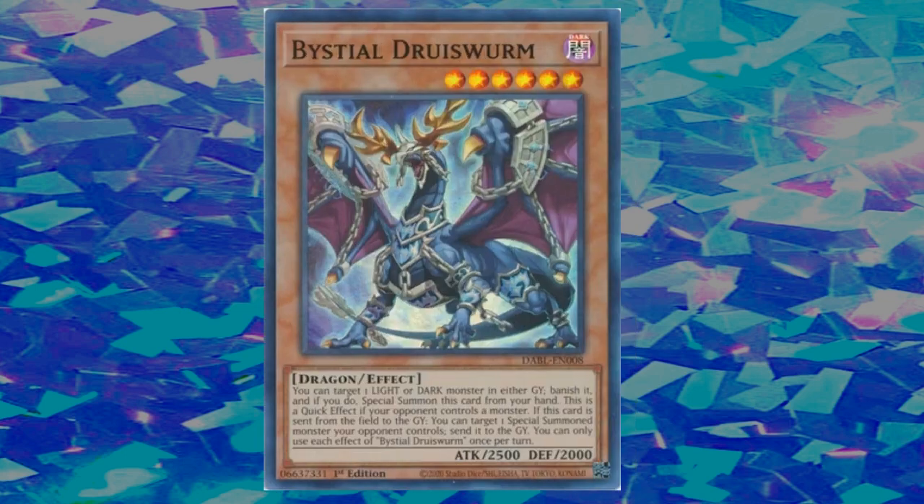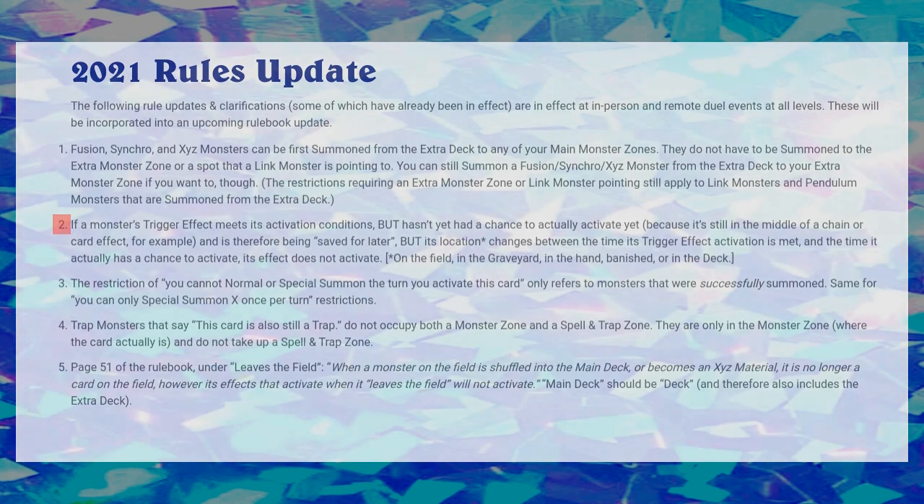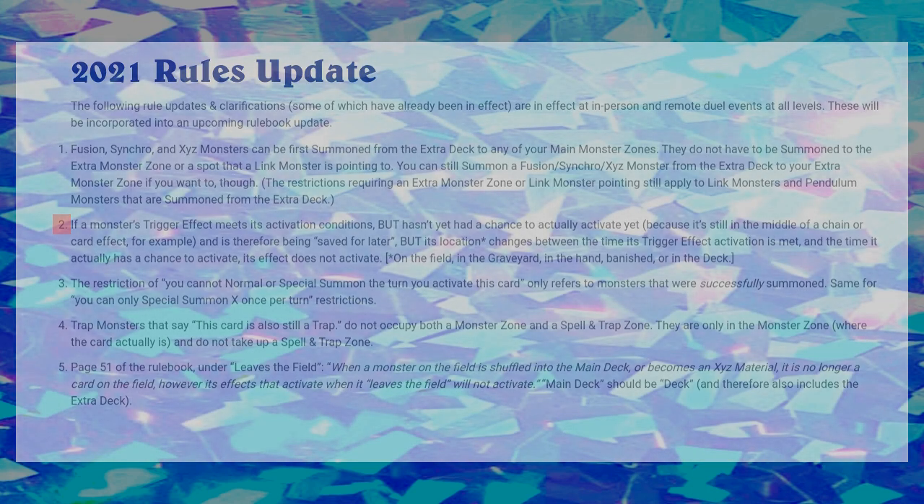Speaking of key cards, this card has some ways around current meta staples. Bystial Druiswurm is a great example — you might think that because it sends a card to the graveyard when it's sent from the field, it would cancel out the banishment or destruction protection. But while they may be able to send the card to the graveyard, that's not before you chain its effect to banish it from the graveyard. What's even better is that because you banished it from the graveyard the moment it activated its effect, it won't go through — any card that activates in one spot and gets moved to another mid-chain won't resolve, as per the master rules introduced in 2020. It's a pseudo Called by the Grave kind of effect.